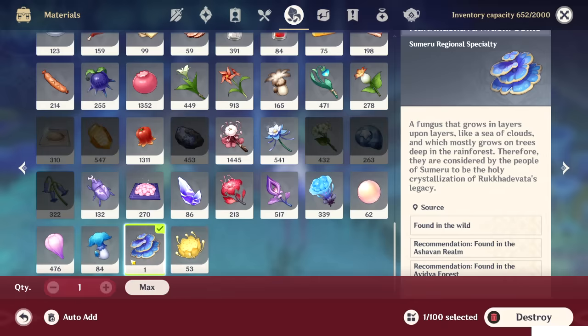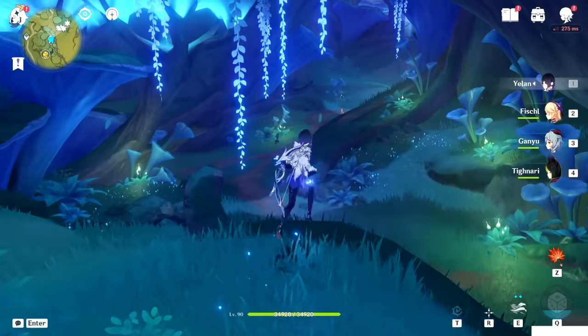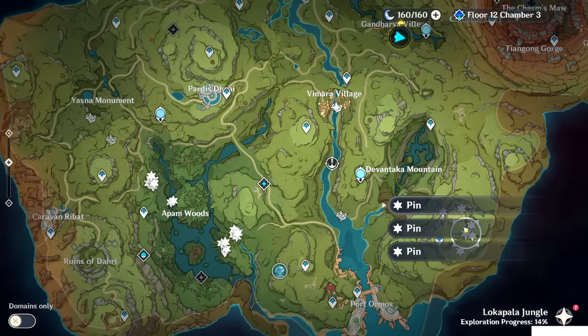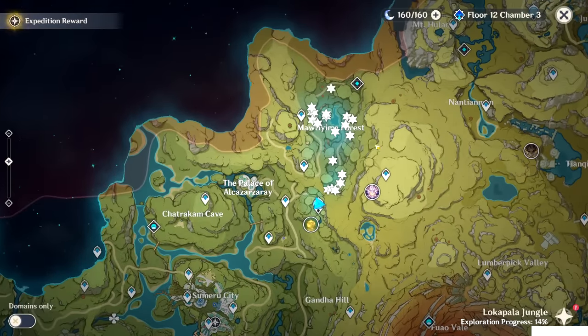Let me clear the count so later how many we'll have will be the final number. This plant you can find in Sumeru, and there are three places to find them — one is here inside the ruin, up on wood, and here at the forest. There are 45 of them in total.